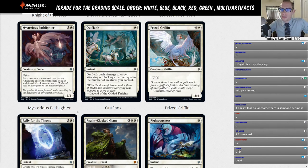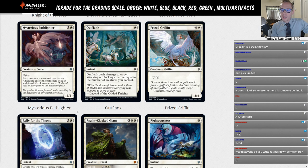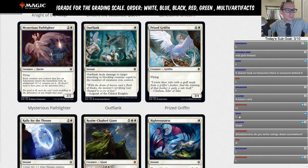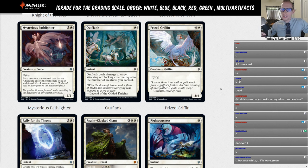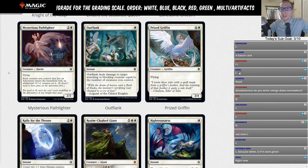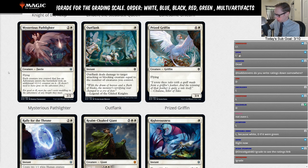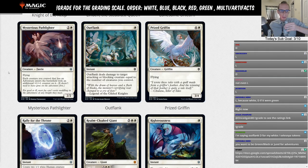Mysterious Pathfinder — two and a white, a 2/2 flying fairy. Each creature you control that has adventure enters the battlefield with an additional +1/+1 counter. There aren't enough good adventure creatures from just one set, and we won't get more adventure creatures. Even if you try a green-white adventure deck, you're playing a three-mana 2/2 flyer just to get some extra +1/+1 counters on creatures. That's just not strong enough for standard — limited card.